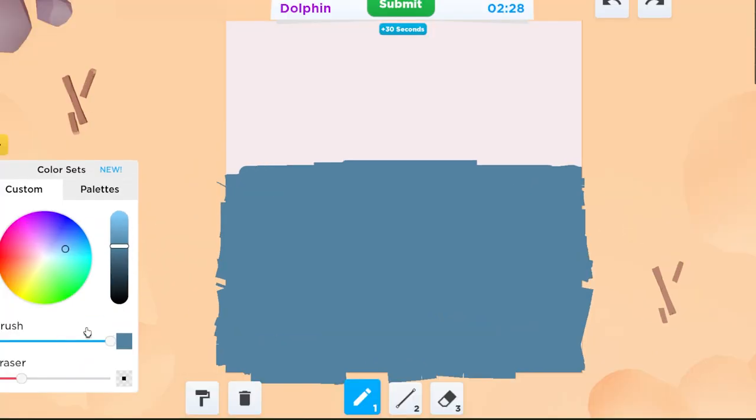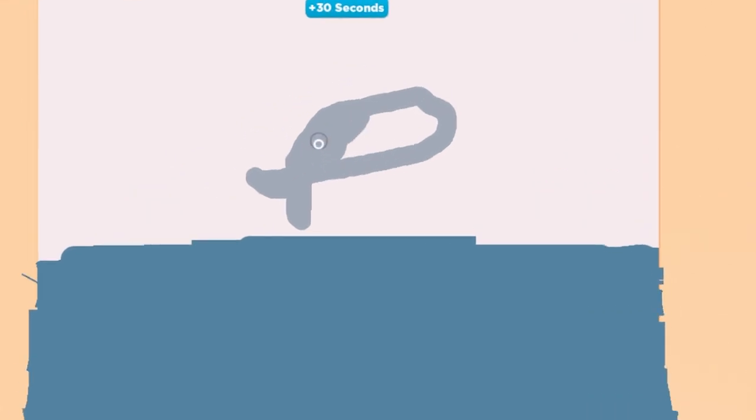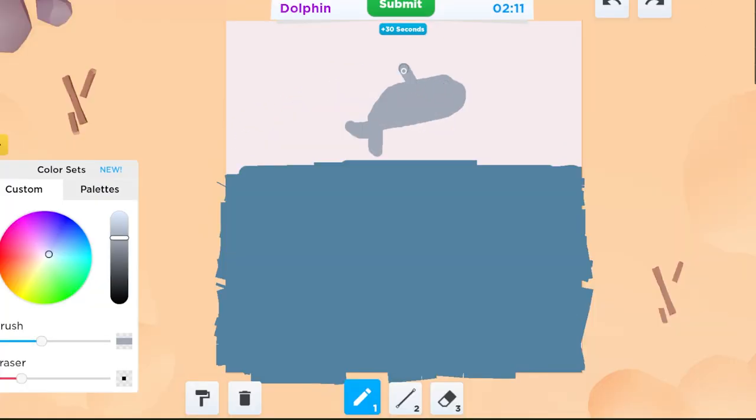So this is the ocean, and then — oh my God, is that how like they would look? What is that? Undo. What if I did — oh my God, how do you draw a dolphin? Is that how it would look? Okay, how do I make like the face?